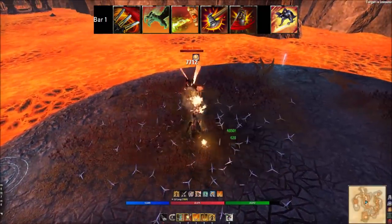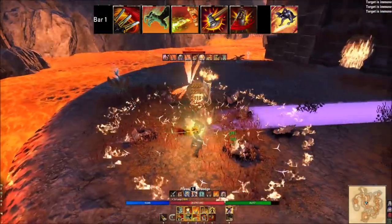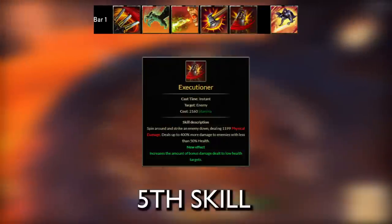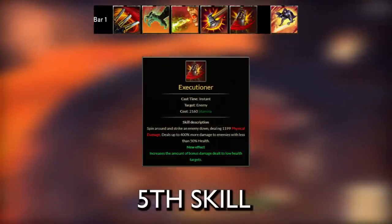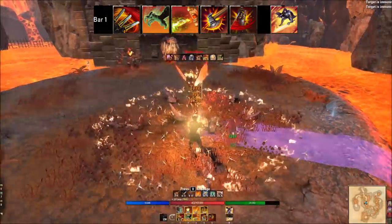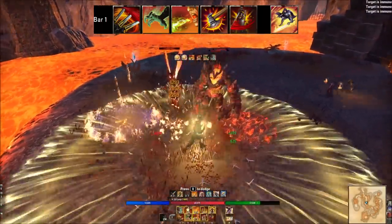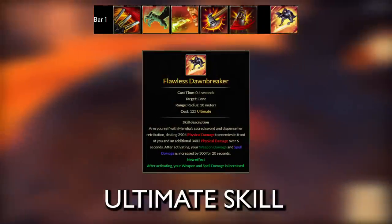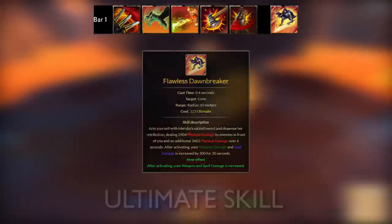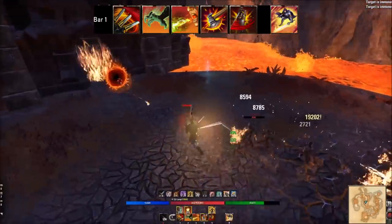Carve is our main ability — I've talked about stacking it three times, giving three bleed damage effects plus a damage shield. If the rotation is too complicated, just spam Carve — it's really that good. Maintain your shield, throw a Claw on single target or Noxious Breath on AoE, and add more DoTs as you feel comfortable. Executioner is the single target finisher — use it at 25% or lower of the boss's health. I've hit 90,000 critical damage in a dungeon with it. Flawless Dawnbreaker is slotted mainly to passively increase weapon damage.